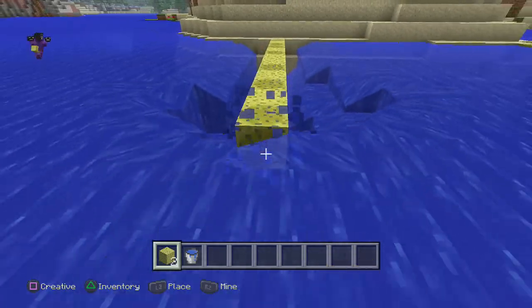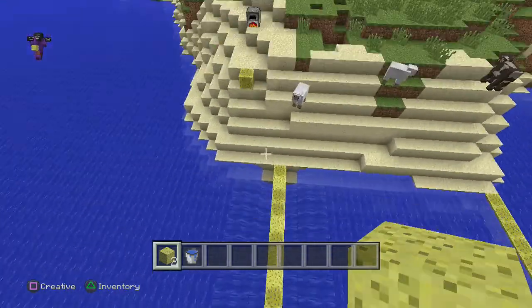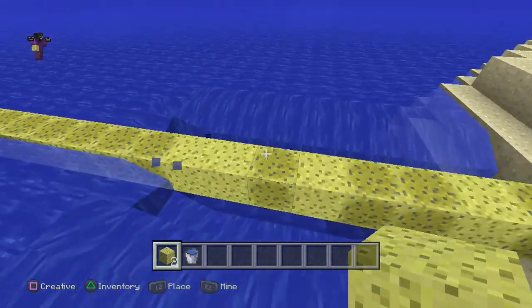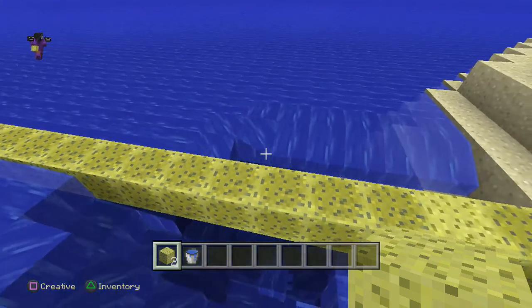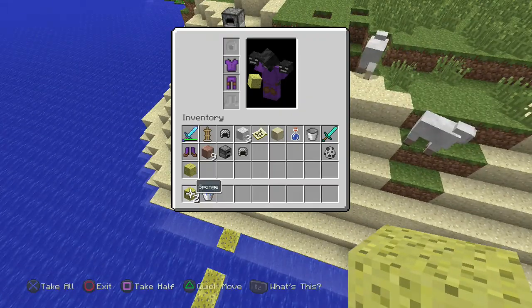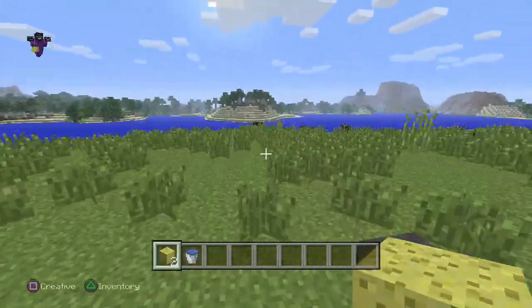Look how useful this is! When it absorbs the water it makes a sound effect and you can see it changing — it looks amazing. I'm really happy they added this in the TU31 update because I never thought sponges were actually going to be this useful.